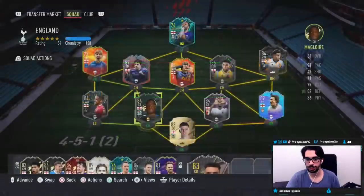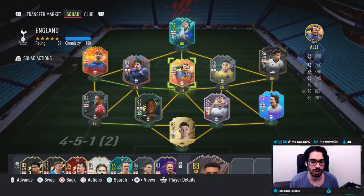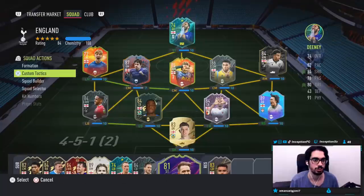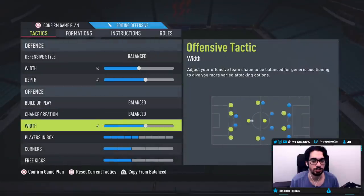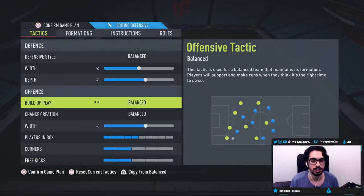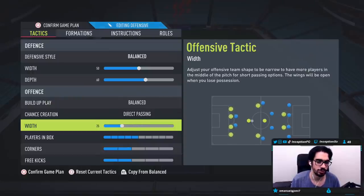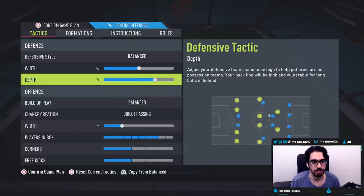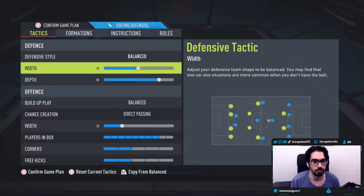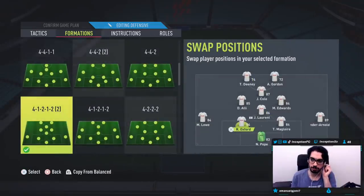What's going to be perfect about this is that I can actually use him in the aggressive 4-1-2-2 tactics to try him out, which wouldn't actually be a bad thing to do, because the attack is not going to be important for this. It's mostly going to be in the 4-2-2. So we'll just do this on balanced, direct passing, 20 for this, 20 for this or 25. We'll do the depth high, width really low, and then we'll play him on that right center back position.